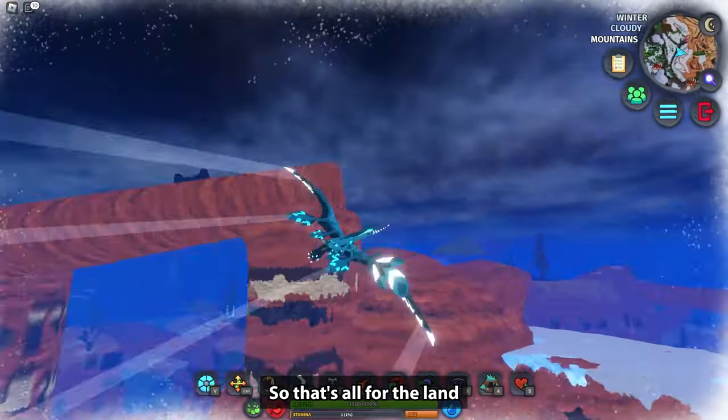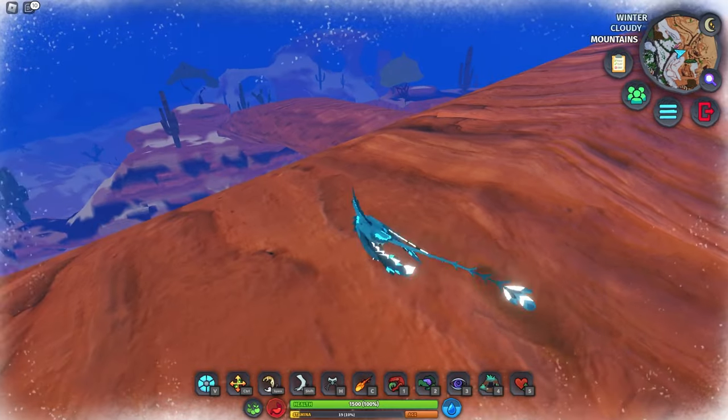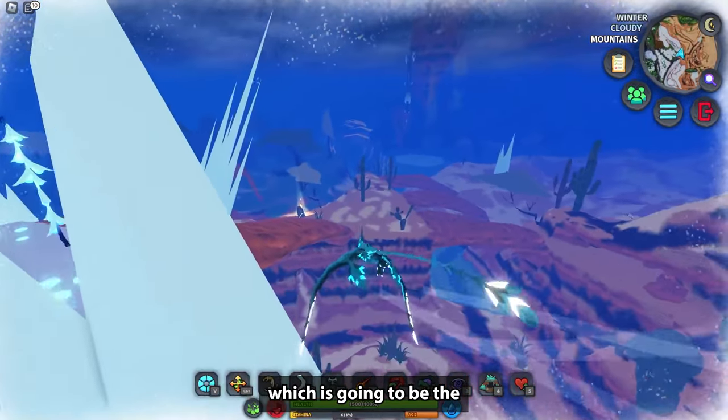So that's all for the land ones. We did Angelic, Guard, Novice, Helion, Boreal, and Ardor. Now we're going to do the final one, which is going to be the Ejin warden.